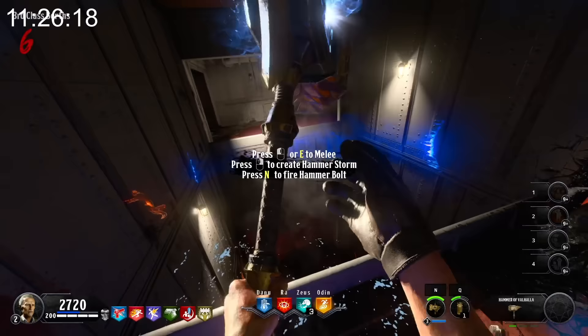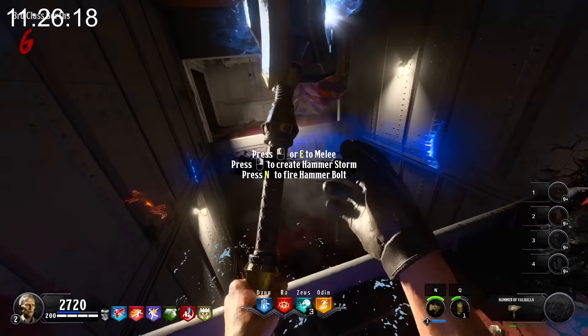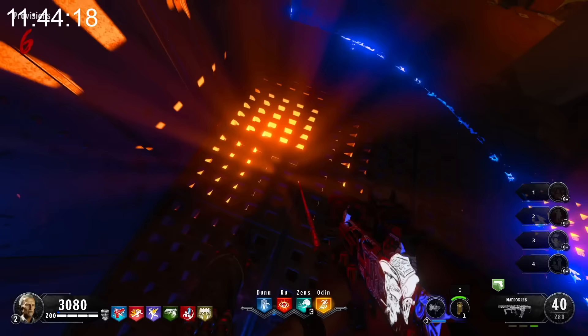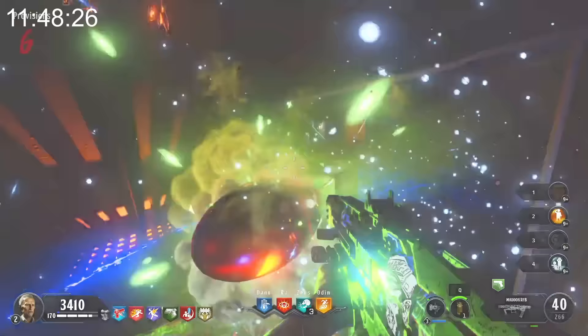We later found the easter egg he was talking about. To do it, you first have to use the slam attack with the hammer on these grates, and when you do, the grates will give you a series of controller vibrations, or rumbles. The rumble pattern here is braille, and if you translate the braille, you get the message: 'Running from your former life does not erase the sins of your past.' This message is again referencing Bruno's backstory.